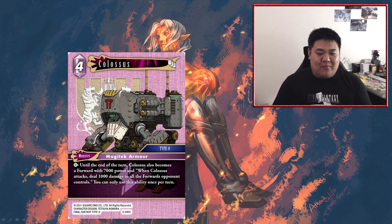Next we have Colossus — a four cost monster. Pay zero until end of turn — Colossus becomes a forward with 7,000 power. When Colossus attacks, deal 1,000 damage to all forwards your opponent controls. You can only use this ability once per turn. I think this monster is actually pretty underwhelming. Yes, it does pay zero to transform, which is nice pseudo-flexibility being a monster when it's not a forward. But it becomes a 7,000 power forward at four CP, which is a little under-costed — most mid range forwards are going to match that or be bigger. The secondary ability of dealing 1,000 damage to all your opponent's forwards when it attacks is not particularly amazing.